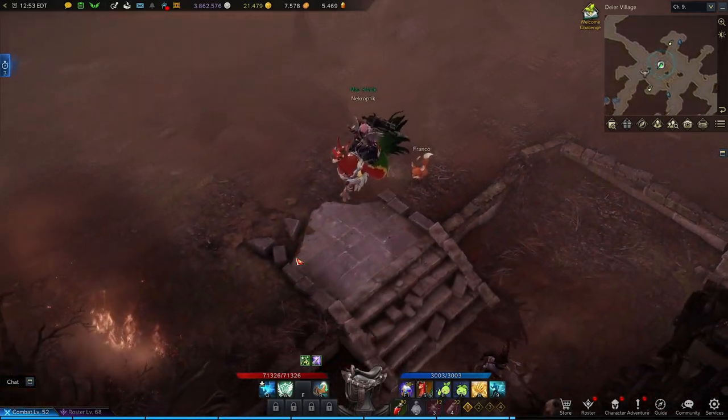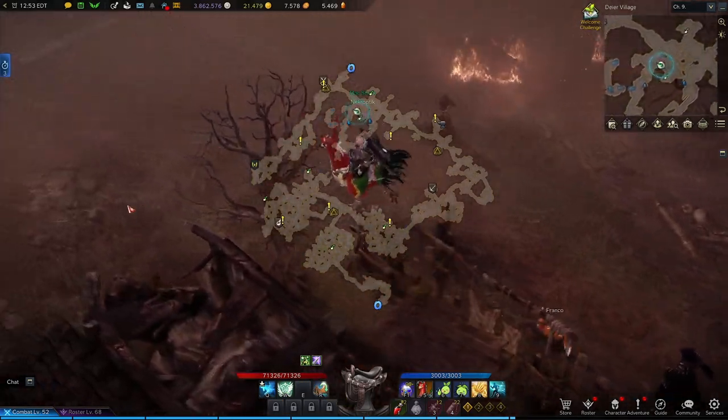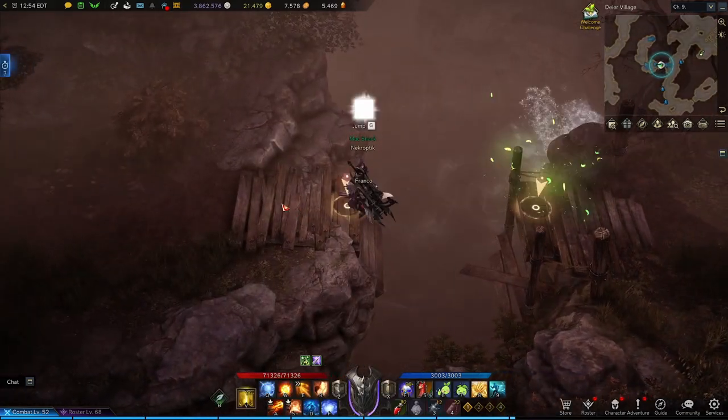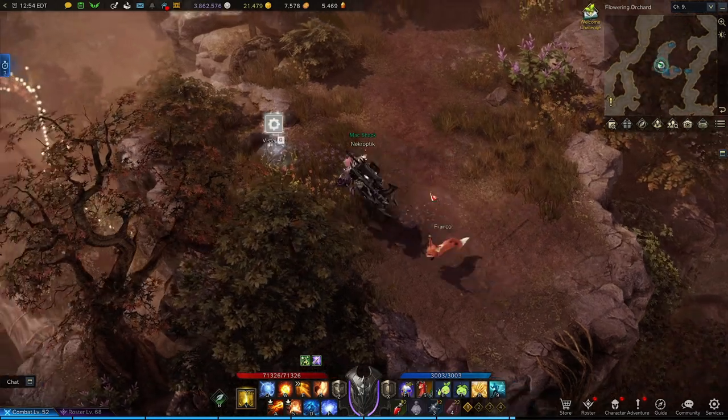Then head to the south side, where here on the map by this burnt down house you'll find a second. Now run to the other side of this house and hang a left. Jump over this bridge and climb up these vines and at the top we're going to find ourselves the Ruined Village Vista.